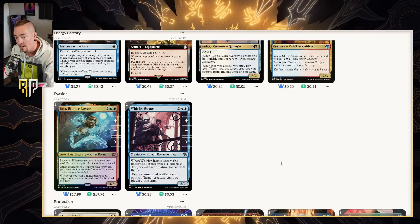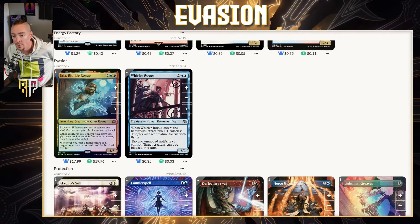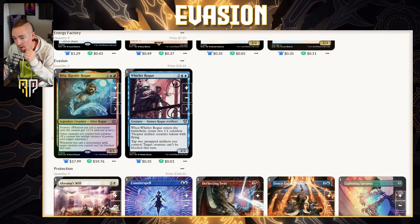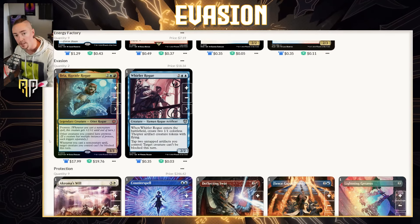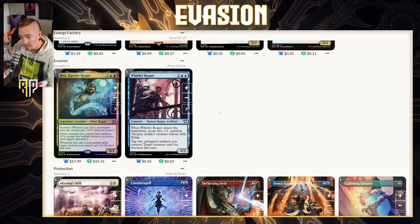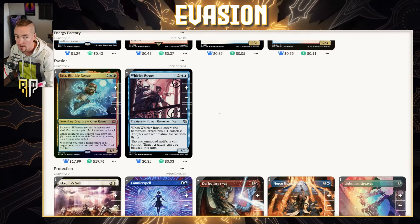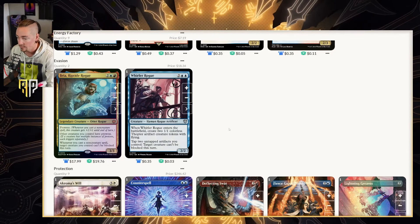In the evasion section: Bria, Riptide Rogue — this card wasn't out when I originally made the list, but since Bloomburrow released, Bria is incredible. It's a four-mana otter rogue with prowess; other creatures you control have prowess, and whenever you cast a non-creature spell, target creature you control can't be blocked this turn — very good for getting Liberty Prime through. Whirler Rogue: enters the battlefield, create two thopters. We can sacrifice those to fuel Liberty Prime's energy, use them as blockers or attackers, and tap two artifact creatures to make target creature can't be blocked this turn.